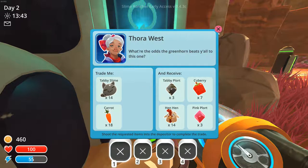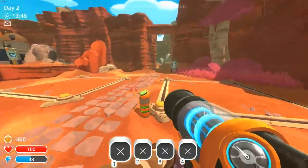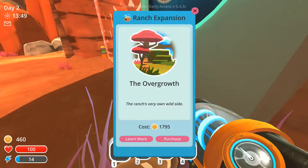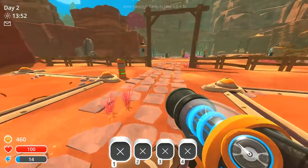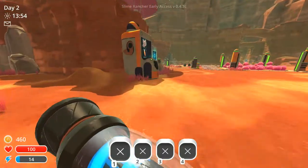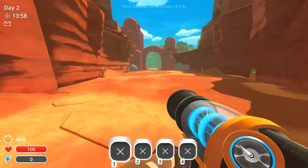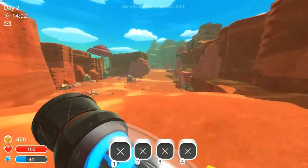She wants tabby slime for carrots and other hens. I'm not sure what's going on there. So this part's locked off until I get 1,795 coins — no, I think it's 1,200. I just can't read, apparently. Turning is illiterate, 100% confirmed. Literacy levels are too low. I think I have to go exploring off in this direction then.